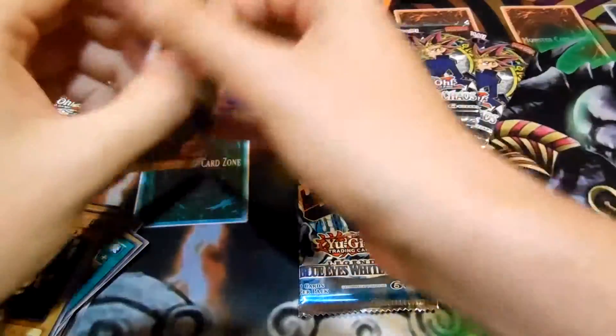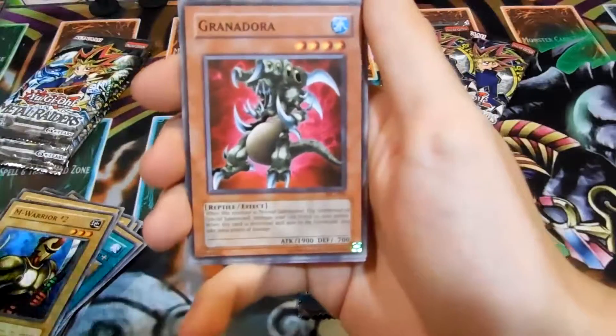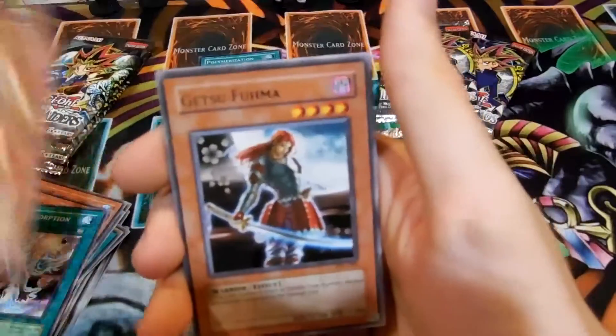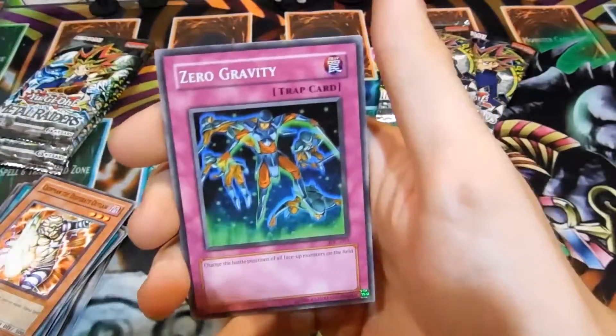Invasion of Chaos — I'd love to get something really nice out of Invasion of Chaos. I never opened much as a kid. It's actually a really expensive set to find any packs for anyway. BLS is a BLS. Getsu Fuhma. Zero Gravity.